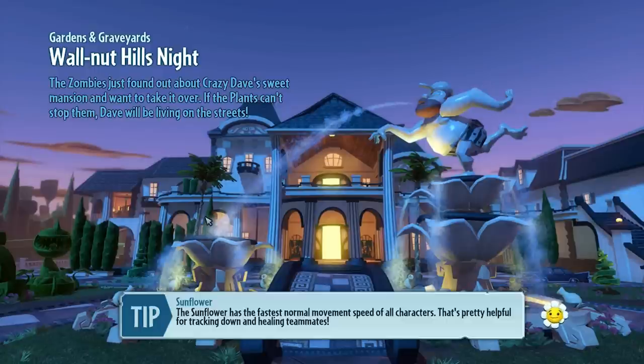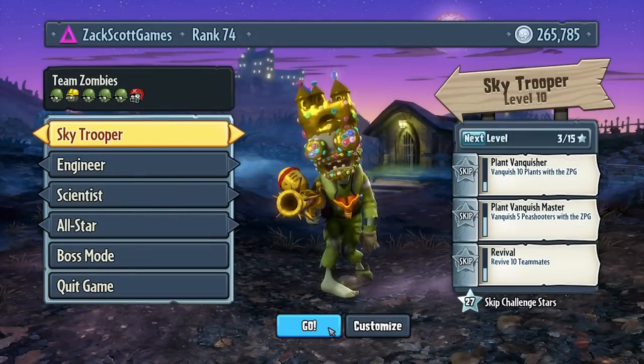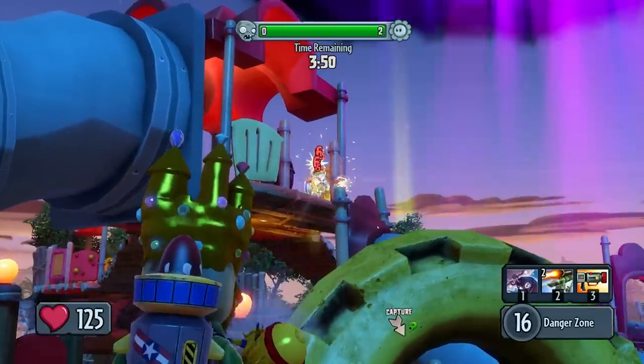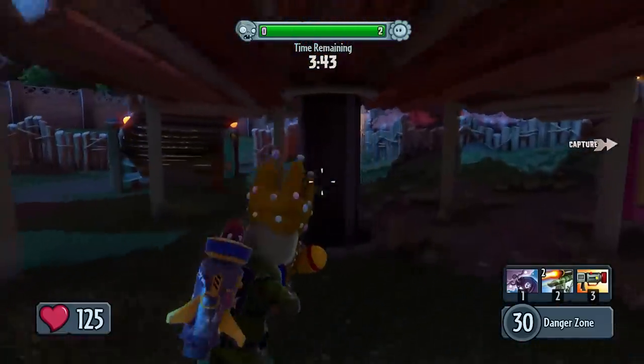I looked into it a little bit — he has rapid fire capabilities, but he doesn't have infinite ammo capabilities. What the heck, why did I spawn here? Oh, we captured it already, okay, that makes sense. So there we go, that was a good one.